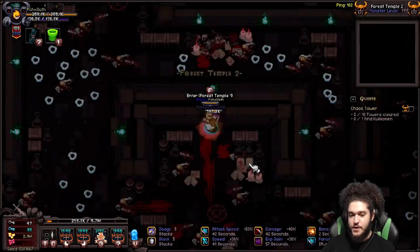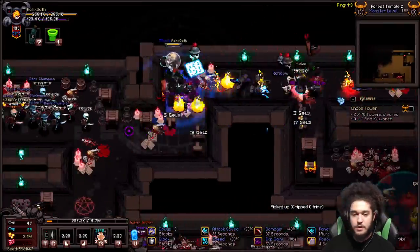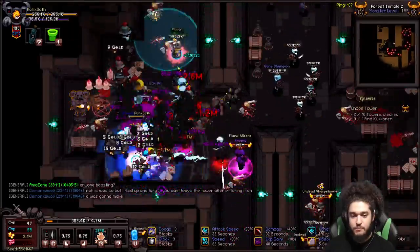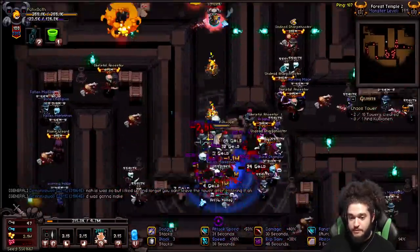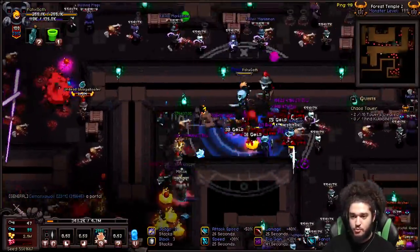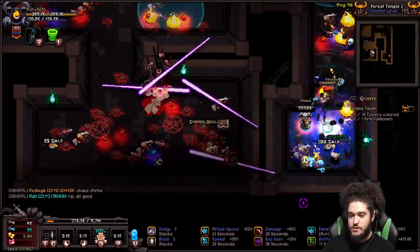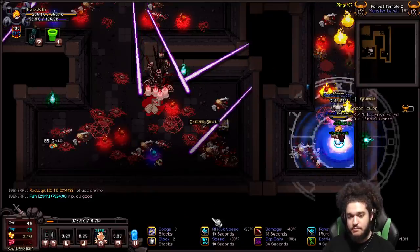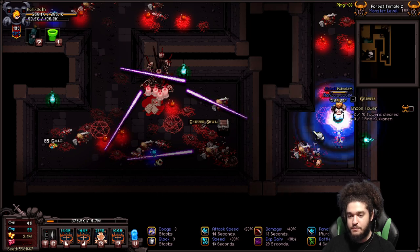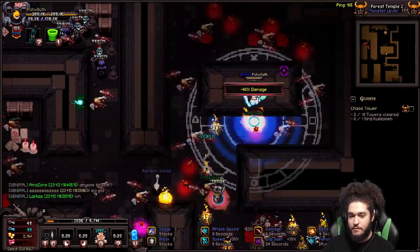I like to run these boss areas because they're super dense. Fresh into a season, this is probably the best XP you can get until you're geared for wormholes. It's also completely free — you don't spend anything to run this content, so everything you're getting is pure profit. For farming quickly, there are a couple of things you want to make sure you have.